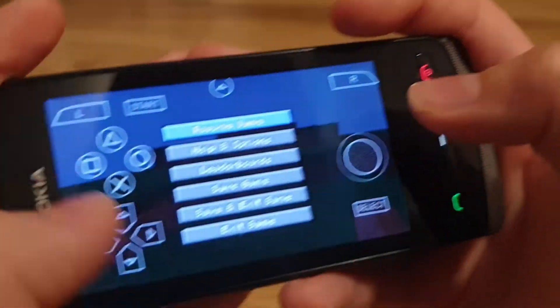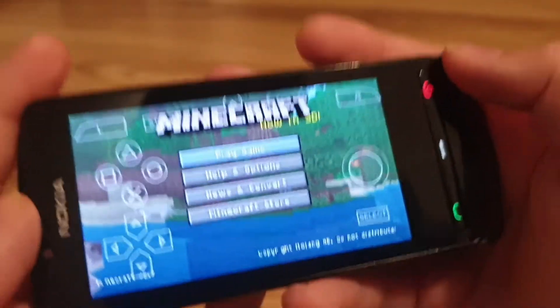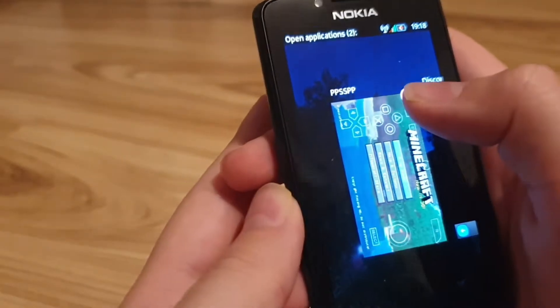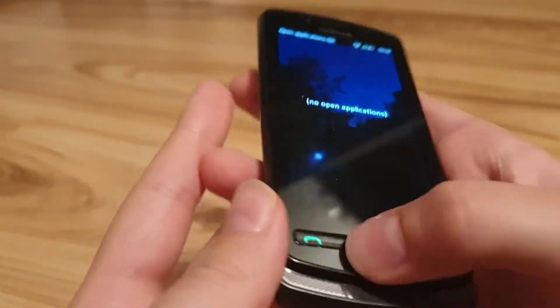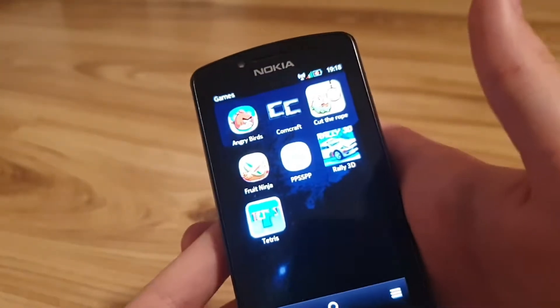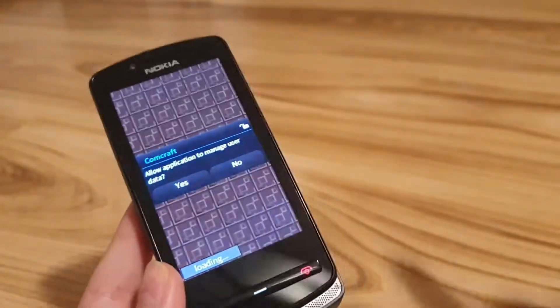I'm going to exit the game because I don't want to save it. To exit the game you simply hold down the home button — though it probably depends on the phone. Then you close PPSSPP. Now the other method actually works on S60v5 and even S60v3, so it's a more universal method — it's called ComCraft.